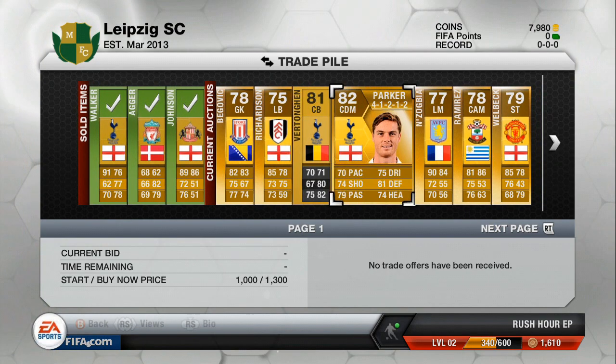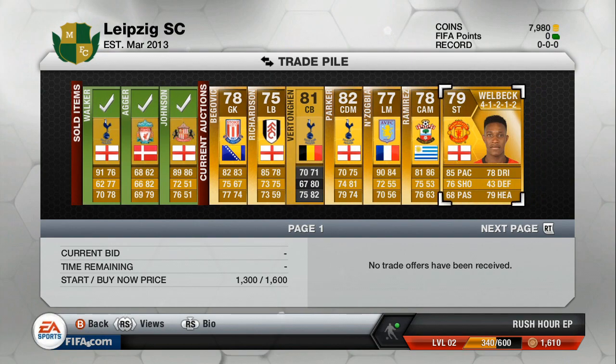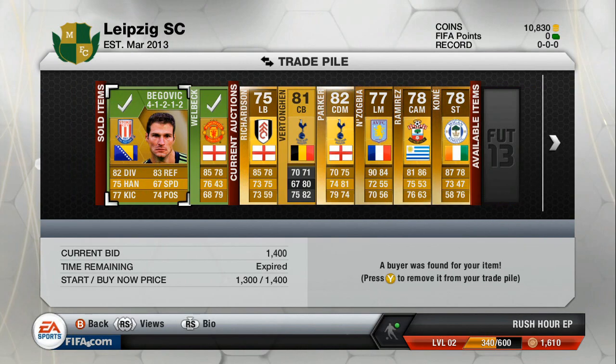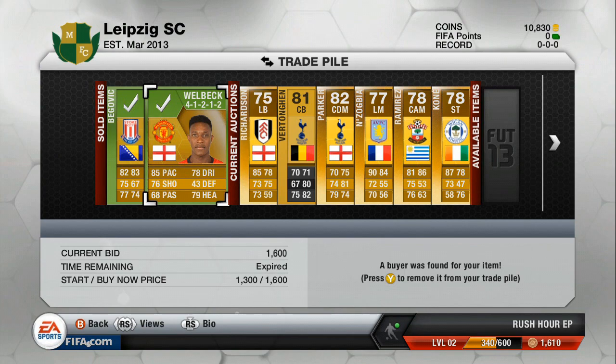For the other players, they've actually only been on the market for about 5 to 7 minutes, so not even that long. Hopefully they can turn in the remaining 55 minutes. Two more of my players have sold — Begovic has gone for 1,400 coins, and Danny Welbeck has gone for 1,600.